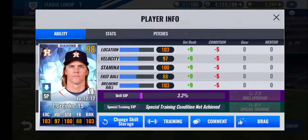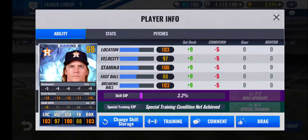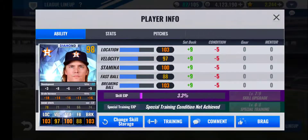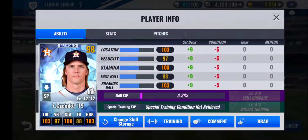Last in my starting rotation, I have Zack Greinke 2019. This card also came from a Club Craft team select pack. Right now at level 12 out of 12, his base stats are really good — 72 base — and his train is decent. I'll plan on eventually retraining him in the future. One of the better Houston Astros cards with a perfect GI. I rolled Dominant Pitcher, Untouchable, and Setup Man — a very good skill set for a very good card. I'll definitely retrain for Dominant Pitcher eventually. That rounds off the rotation.